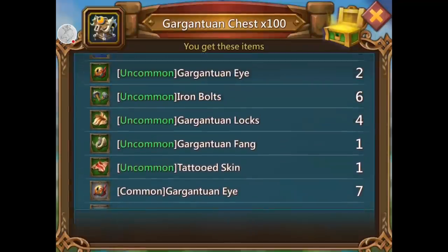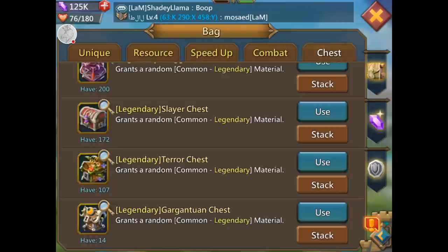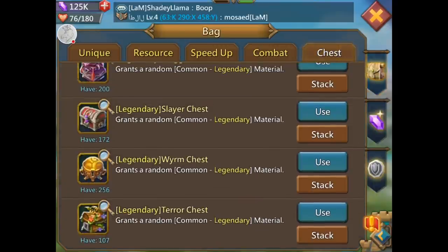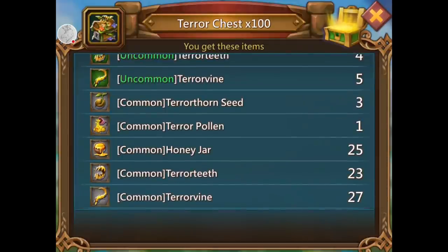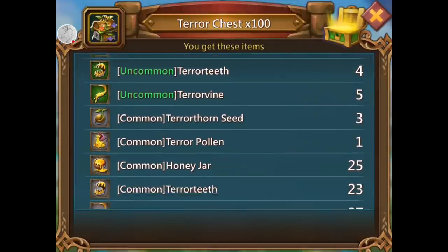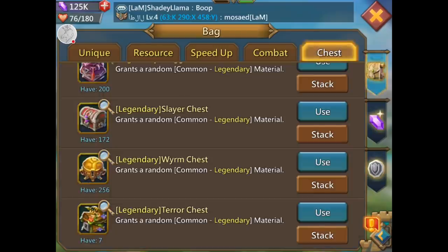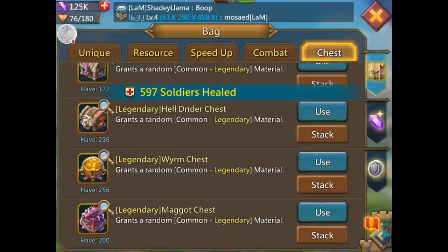Gargantuan chest — did I get any jewels? No. The one thing I actually wanted from this chest and I didn't get any, of course. 14 more. Terror chest — don't really want anything from there. Terror thorn seed — that's what you want. I don't think I've built any terror thorn gear; I'm sure there's at least one piece I should build and could probably get to gold.